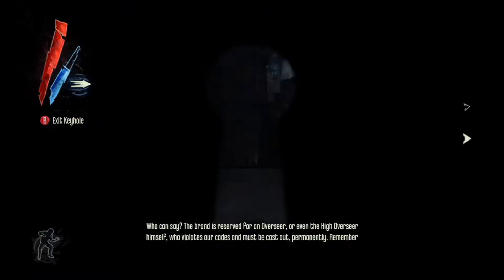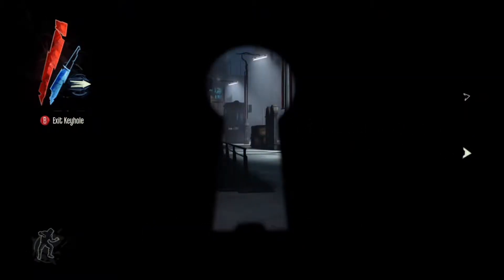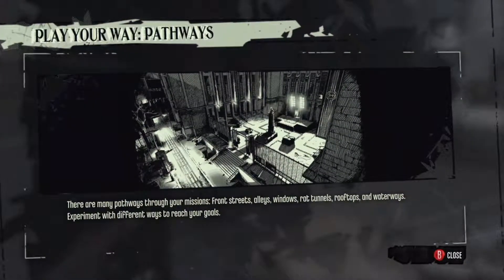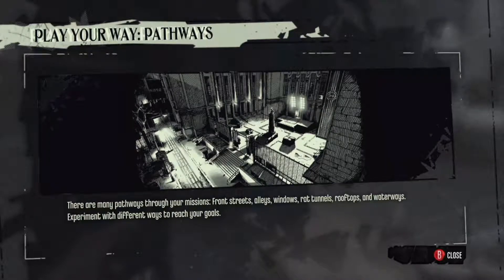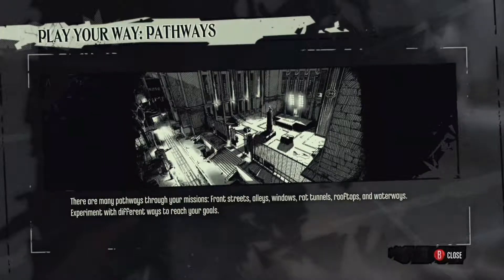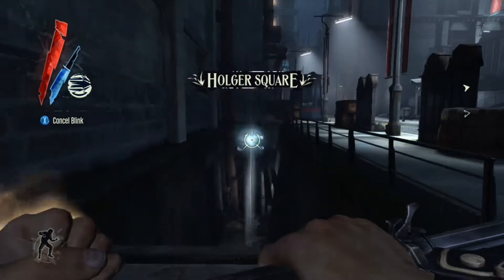One of the cool things about this game is that you can look through keyholes. I absolutely love this ability — you look through a door and find out if there are any guards before you enter. There are many different pathways. I'm going to take you through these sewers in one of the fastest ways I've found.